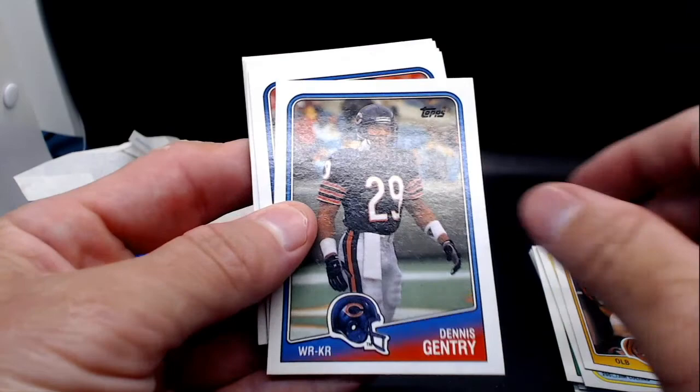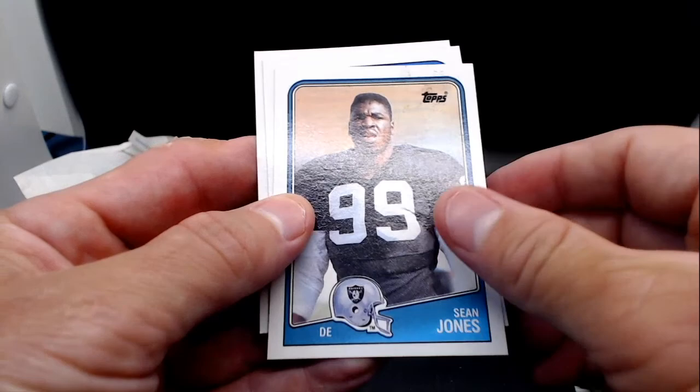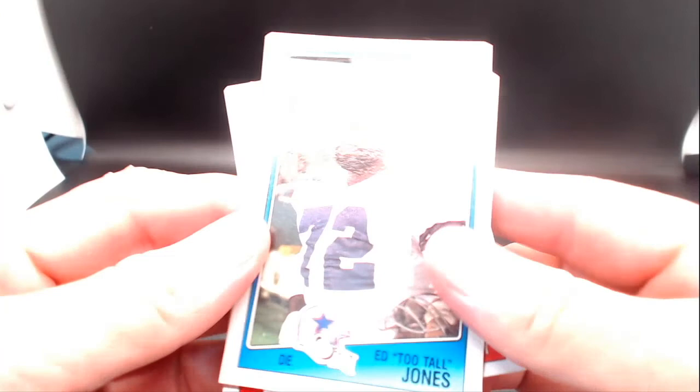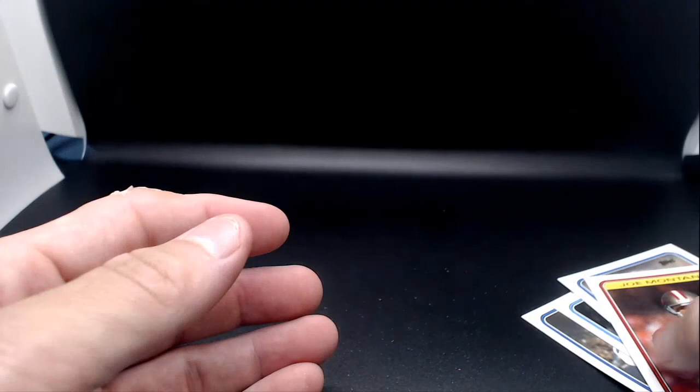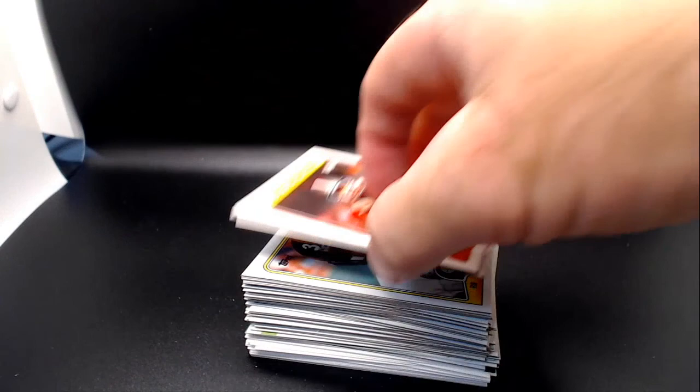Third pack cards: Tom Rathman, Drew Hill, Mike Merriweather, Sean Jones, Jim Kelly, and Walter Abercrombie. So the nicer cards from the football packs were Ed Too Tall Jones, Mark Duper, Jim Kelly, and that Joe Montana Record Breaker. We didn't hit the Bo Jackson, didn't hit Tiger Woods or any of the other big names. Thank you very much for joining us and checking out Greg Morris Cards Opens Packs. More content is coming to this YouTube channel in the coming weeks and months, so make sure to subscribe, hit the notification bell, and we'll see you later.